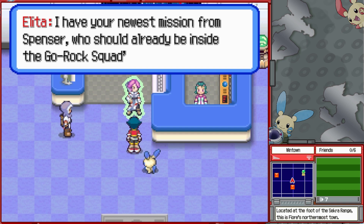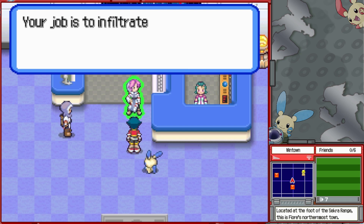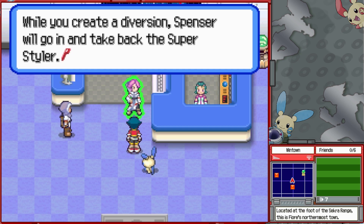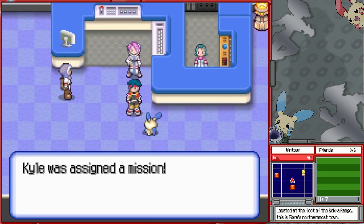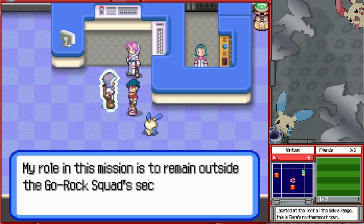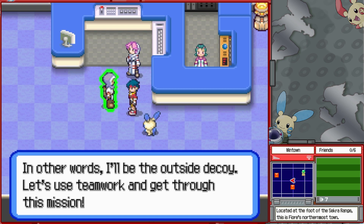The mission from Spencer: Kyle's assignment is to act as a decoy so Spencer has a better chance of recovering the Super Styler — infiltrate the secret base and attract the Gorok Squad's attention. While Kyle creates a diversion, Spencer will go in and take back the Super Styler. Ranger Freddy introduces himself as the outside decoy, and they coordinate with Chris who's already on the way.